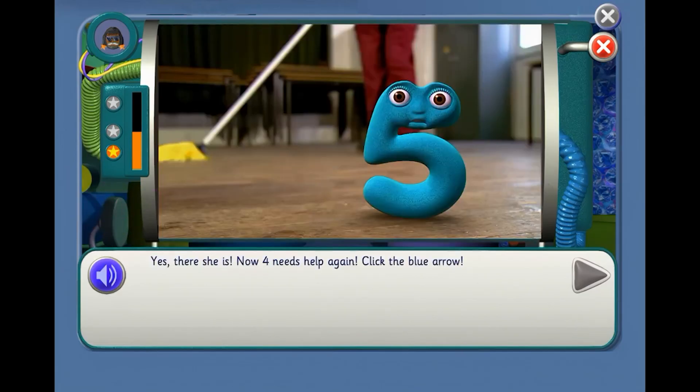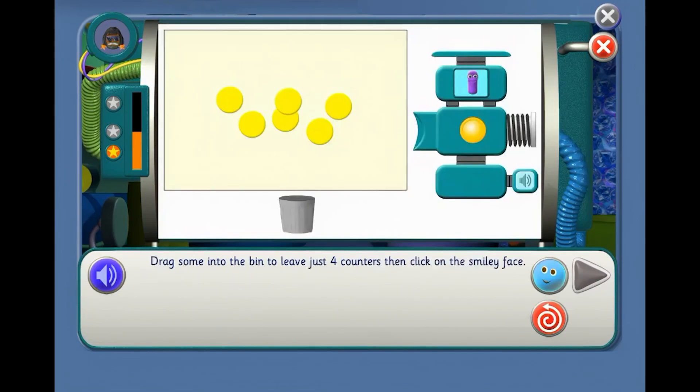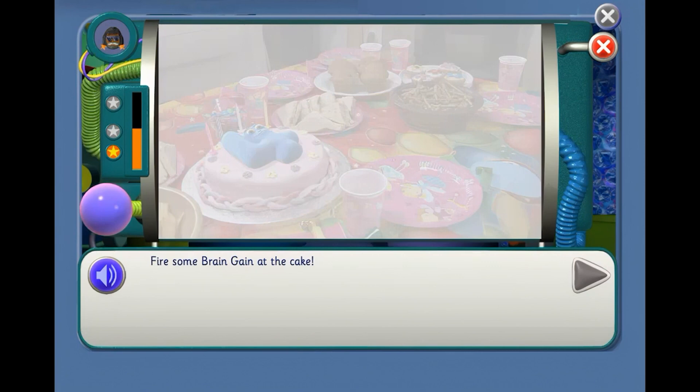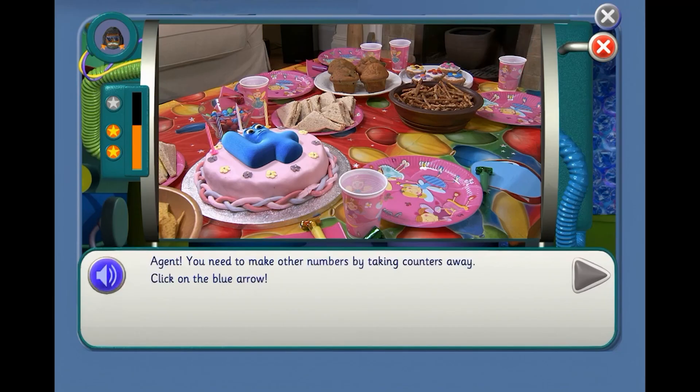Now 4 needs help again — 4 needs to jump onto the cake. You need to make the number 4 again to help him. The trouble is there are already 6 counters on the screen. Drag some into the bin to leave just 4 counters. How many counters do we need to put in the bin to leave 4, Agent? Tell me when we've done it. Yes! Fire some brain gain at the cake. Yes, it's 4 on the cake! Agent, you need to make other numbers by taking counters away.